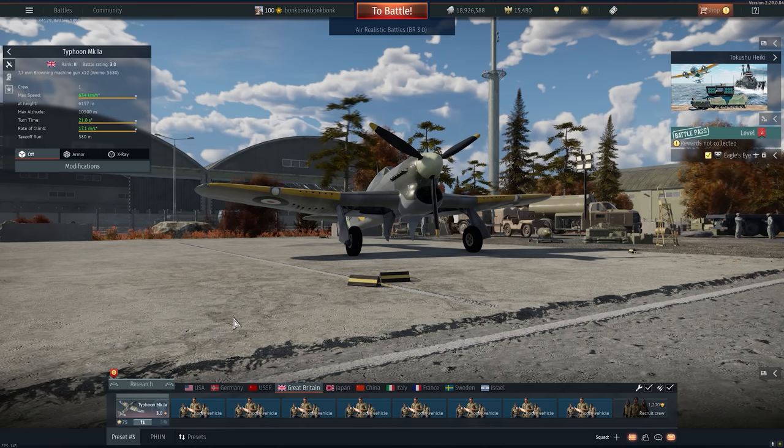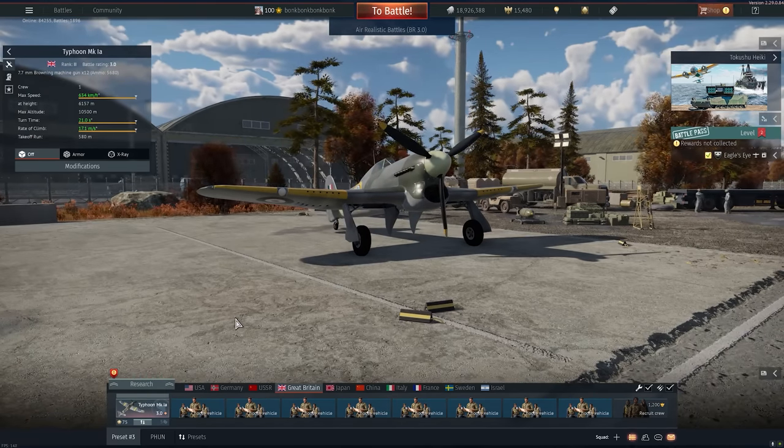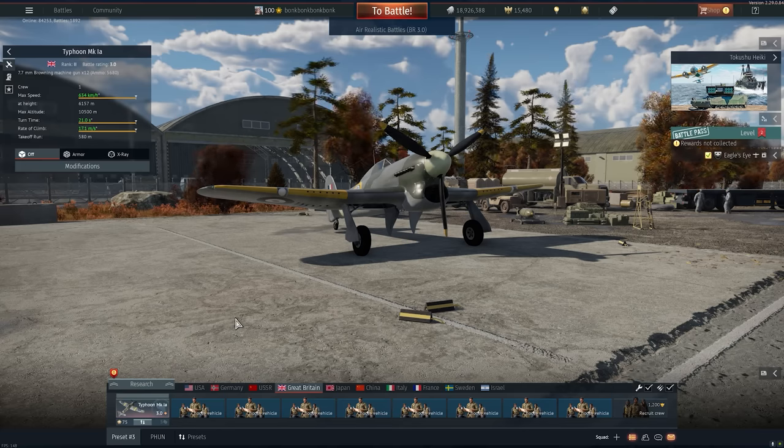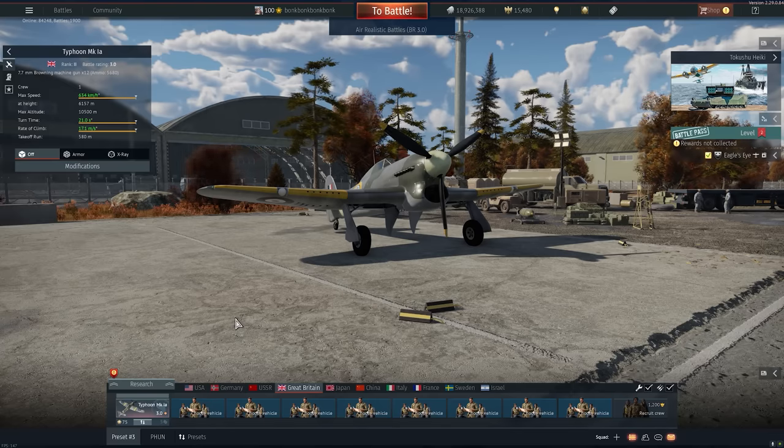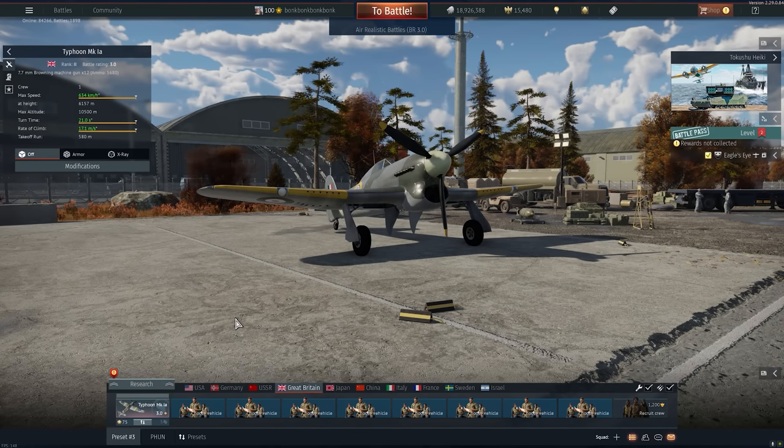We're continuing with the British Typhoon Mark 1a. This is a plane that gets entirely slept on by the entire community - maybe a few of you really appreciate it. This plane has 12 guns, probably the most guns fitted internally inside a fighter. It shoots 7.7mm and has 5,680 rounds. With that many rounds you're not going to run out of ammo unless you're pushing six or seven kills. This aircraft is so good at 3.0 and so lethal - I never hear anyone talk about it.